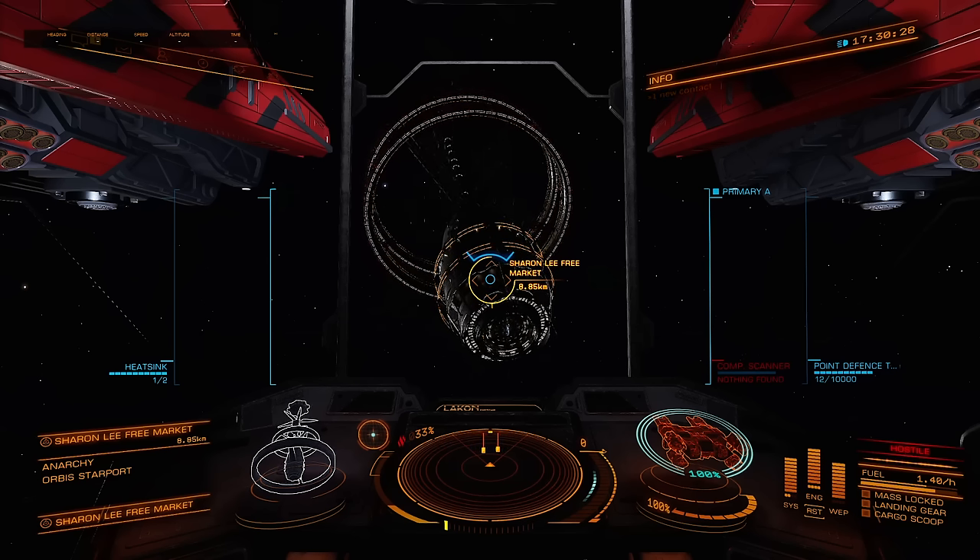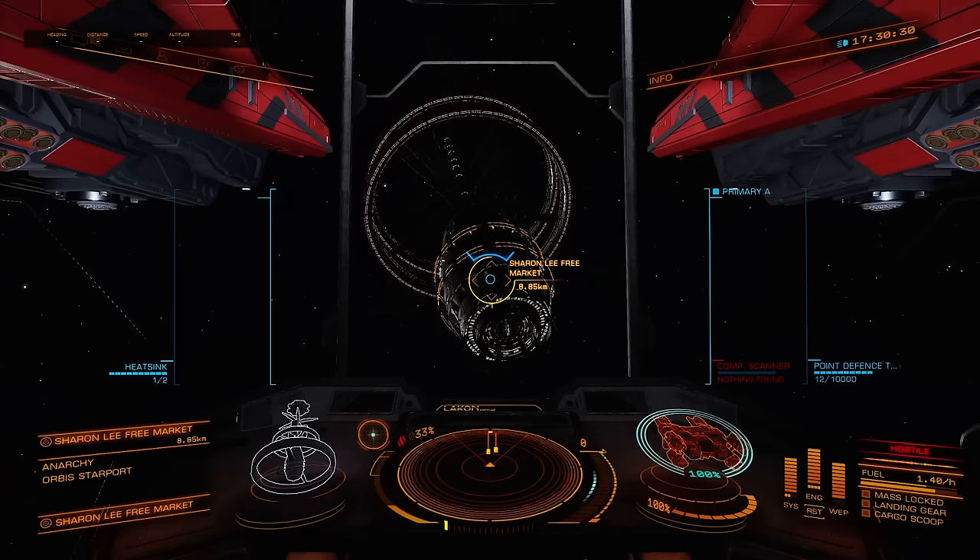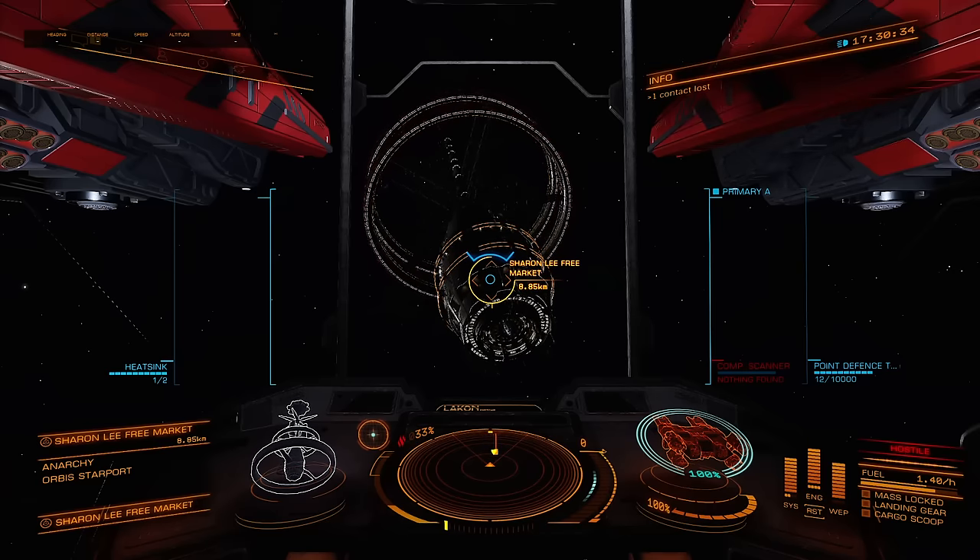Greetings, Commanders. This is Commander Atlas Rand. Today I want to do a quick video and just show you one of the ways to get merits really quickly in the new Power Play 2.0.